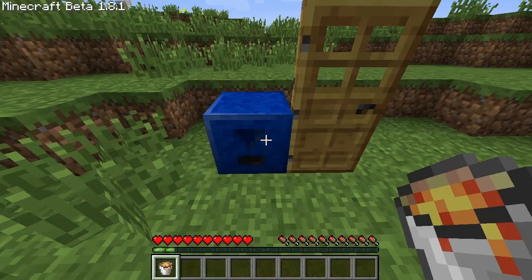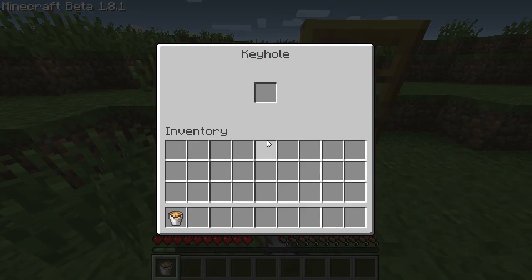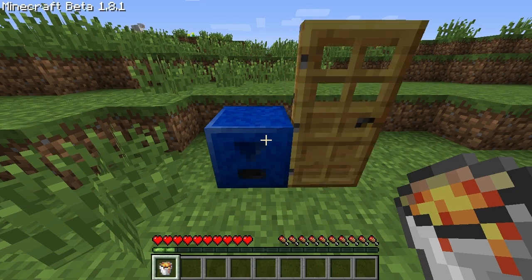Using it is basically done by either throwing the key on that block or right-clicking the keyhole and inserting the key into the slot. In both cases you won't lose the key.